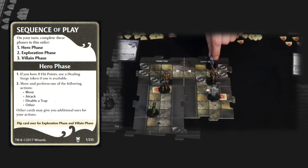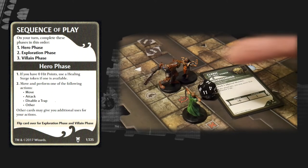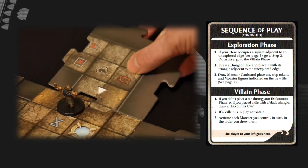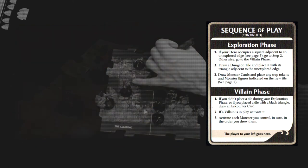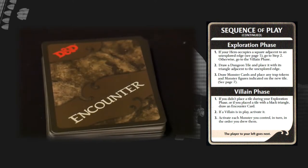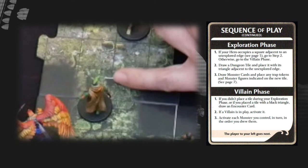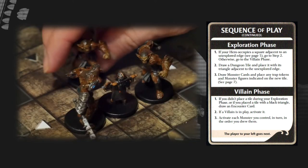A typical turn in this game is divided in three phases, two of which we've already completed for Dragon Bait. First up is the hero phase. Heroes get a free move action and can perform one other action, which may consist of using a power, trying to disable a trap, or just moving again. After that, it's on to the exploration phase, which just means if a hero stands next to an open board edge, you get to draw and place a dungeon tile. That tile has an arrow on it pointing toward your hero when you place it. Once placed, you populate it with traps and monsters as indicated on the tile. Then it's on to the villain phase. You first need to draw an encounter if you didn't explore a tile this turn, or if the arrow on the tile you placed is black instead of white — such as in this case — so we'll have to face an encounter, which are usually just bad things happening to you. Once done, all the monsters this hero previously discovered get to have a turn.